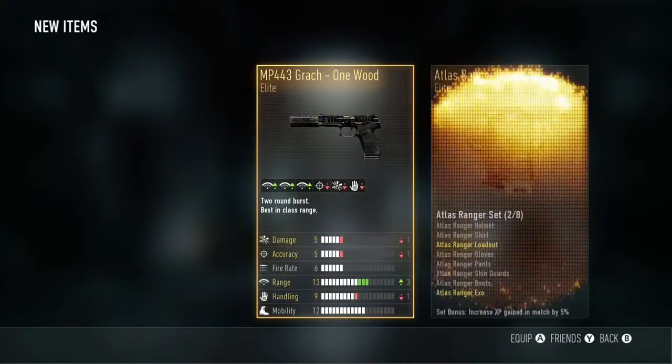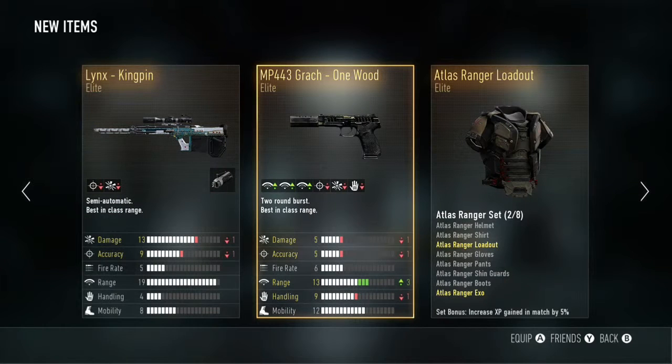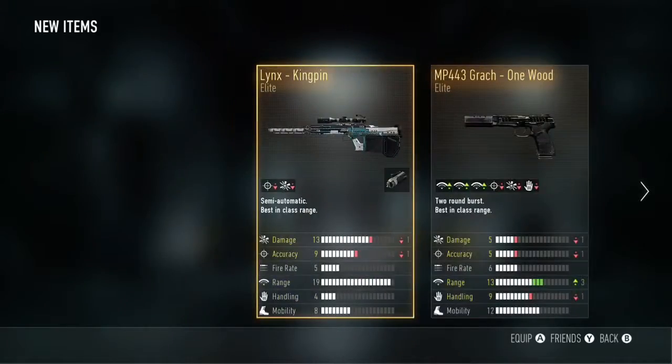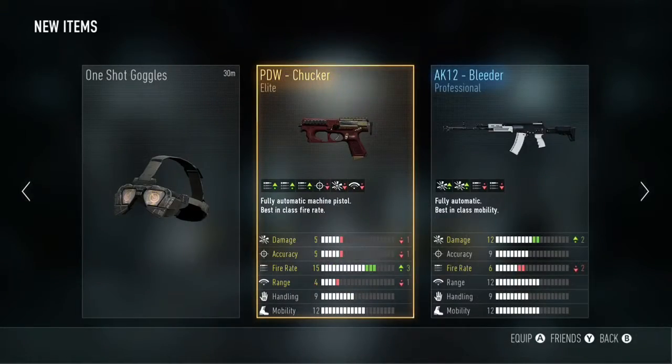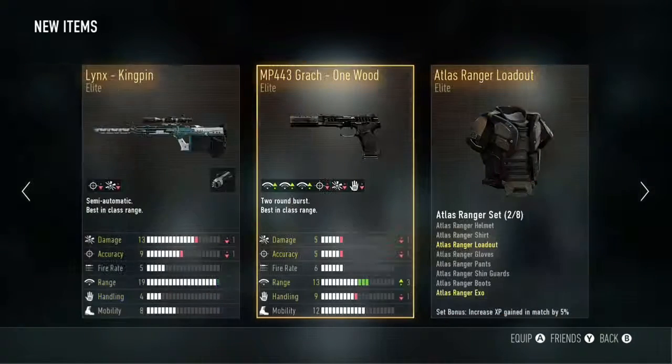Here's the Advanced Supply Drop, and this one's probably the best one out of all of them. We get the Lynx Kingpin, the MP43-44, the Grack One Wood, and the Atlas Ranger loadout. Nothing really like royalty or anything, but I'm like wow, that's pretty cool — I get a triple elite for that. My last advanced supply drop I got a legendary, so I was like wow, that's pretty cool.